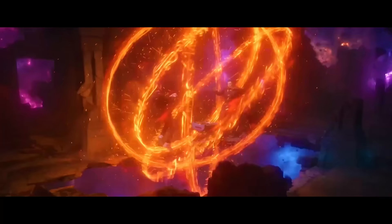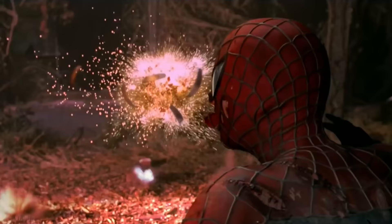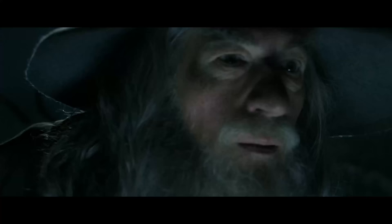Glyph of Warding is a third-level spell. It takes an hour to cast and lets you inscribe a glyph on a surface that stores a magical effect — either a spell or an explosion. For example, you cast Glyph of Warding on the door to your base, set the trigger to be whenever anyone that isn't you walks through that door, and then a rogue Aarakocra stumbles in, triggers the glyph, casts Fireball, and everyone gets pre-cooked KFC for dinner.